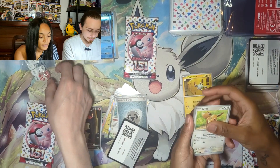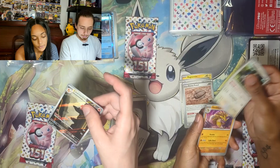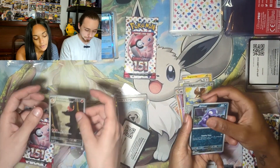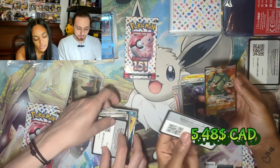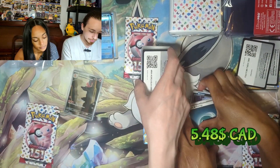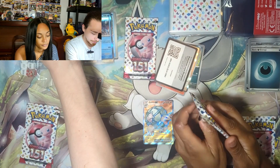So I got the Charmeleon again — already have it. Magnemite, Caterpie, Snorlax, Haunter. Then from the next pack: Golem EX! Golem EX — but we already had it. So we got two of them that we already have. Not going well.